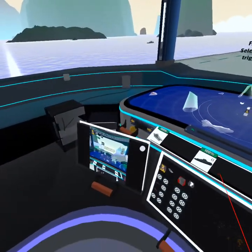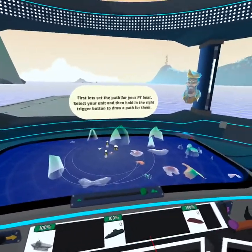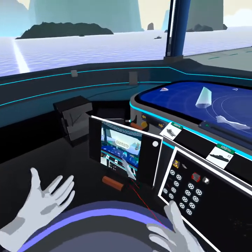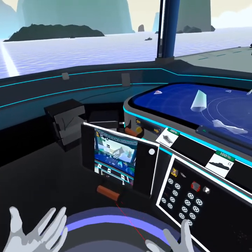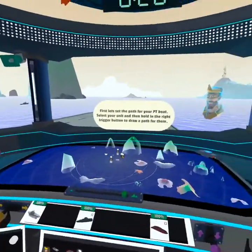First, let's set the path for your PT boat — select your unit and then hold in the right trigger button to draw a path for them. If you get lost at any time, we have videos to the left that show the actions of what you need to do to complete the tutorial.